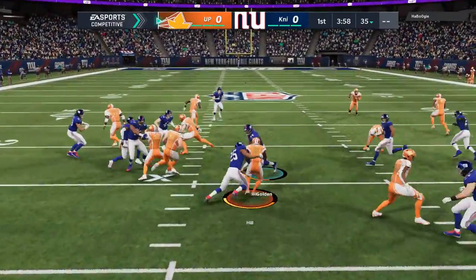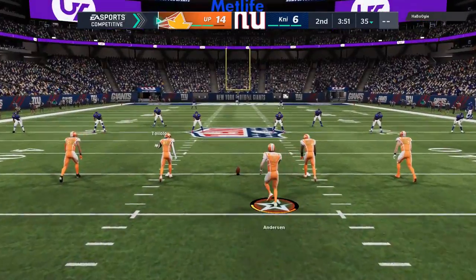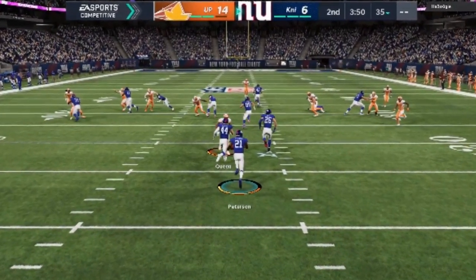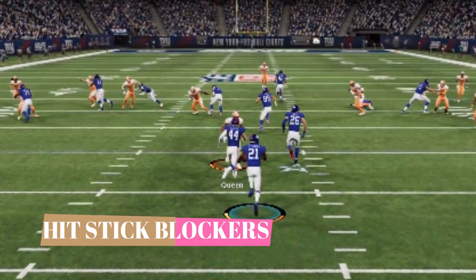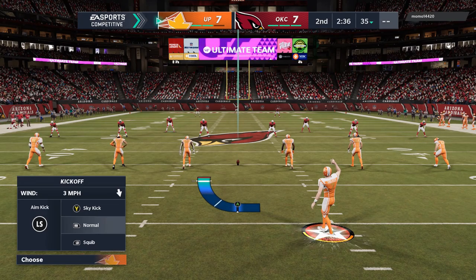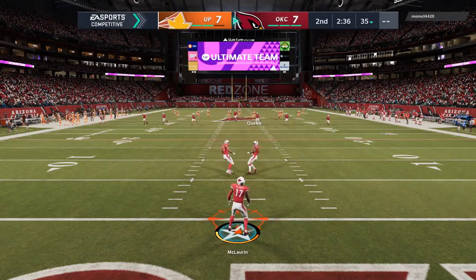The first tip is something you can do on the opening kickoff — really at any point you're in kick coverage. Instead of trying to maneuver around blockers or run around them, you can actually go right through them. All it takes is a nicely timed hit stick. Like this play right here, I'm swallowed up by this blocker. I time the hit stick before I get into impact and I go right through that blocker and get a tackle on the ball carrier. It's really that simple.